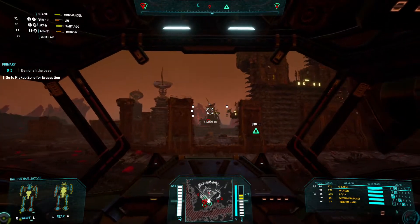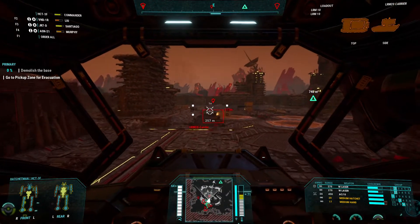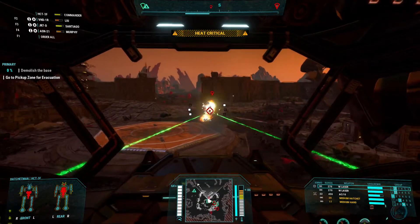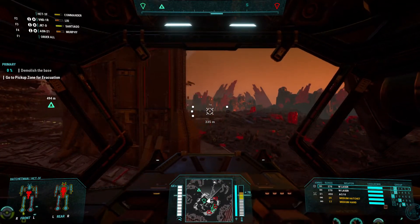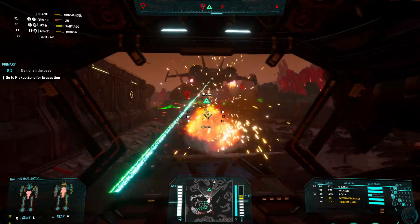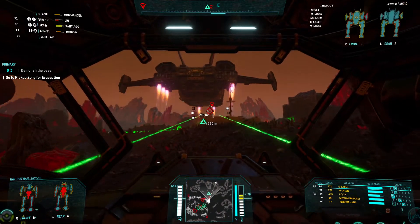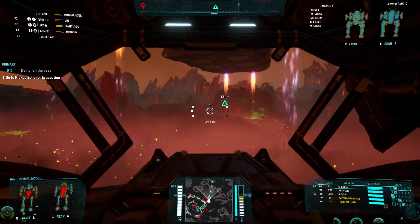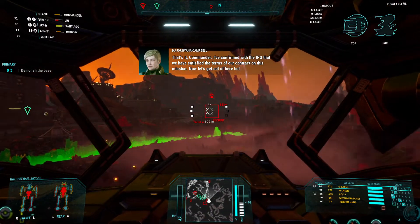There's the evac, let's get on out of here because we are soft in the middle. Alright, come on — he might catch us, we've gotta get behind the wall fast. I'm going to show you an alarm because I really don't want to get wrecked right as the mission ends. It's going to be close. One more shot and we're out of here — we're gonna make it. Contract terms confirmed as satisfied. Now let's get out of here before the Arcturian Guards come in force.